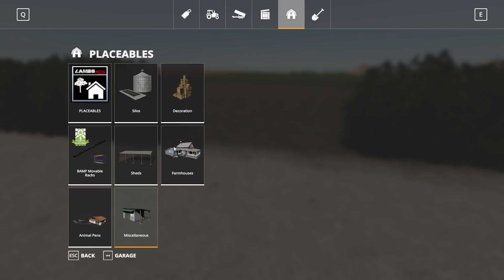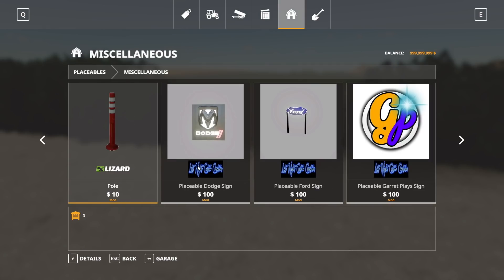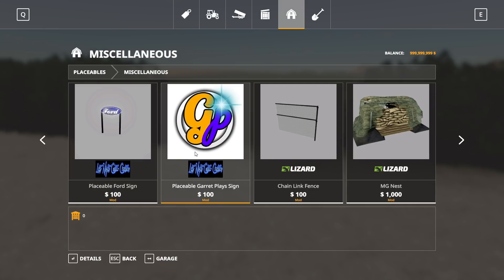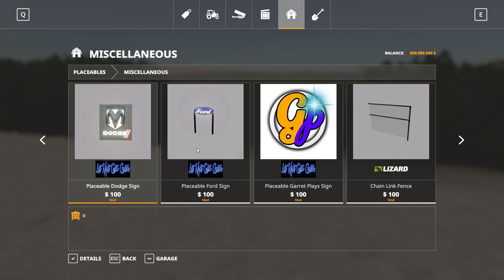Let's first check into miscellaneous. I don't think we have anything in this section that's really going to help. Actually, we do have some cool signs, including a Garrett Plays sign — they made the Garrett Plays logo look really nice. There's lots of signs that we will be placing down.